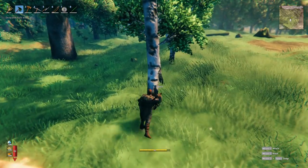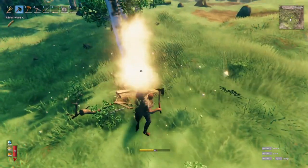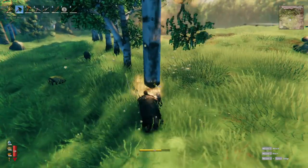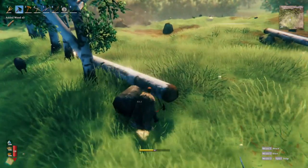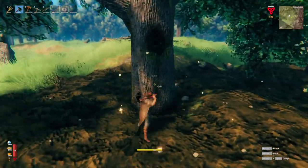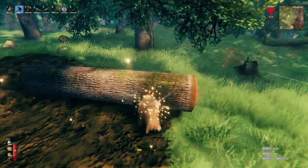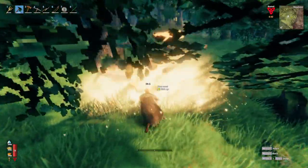Birch trees, when chopped down, will drop a total of 22 wood, split between fine wood and regular wood with a slightly higher percentage of regular wood — I've seen anywhere between 5-14 fine wood and 8-17 regular wood, averaging about 60-40 towards regular wood. Oak trees drop a total of 50 wood, split almost dead even between regular and fine wood, approximately 25 of each, so you can bank on a pretty high amount of fine wood.